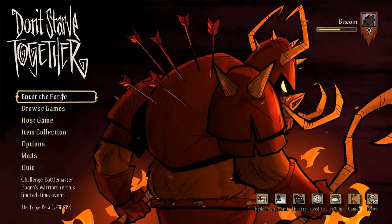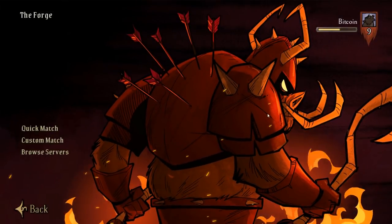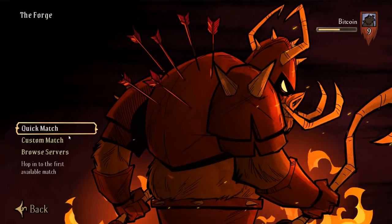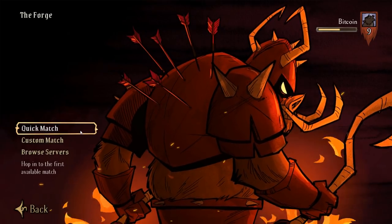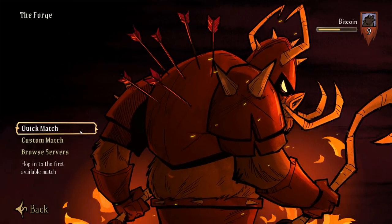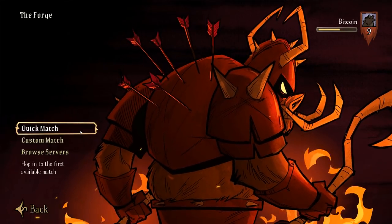Now that we're here on the main menu, the big addition is Enter The Forge. So let's go ahead and enter The Forge. As you can see right here, we're given a total of three options: a quick match, a custom match, or we can browse servers. A quick match takes into account a few different factors — I don't know the specifics behind it, but generally it finds one of the matches you can get into the quickest.